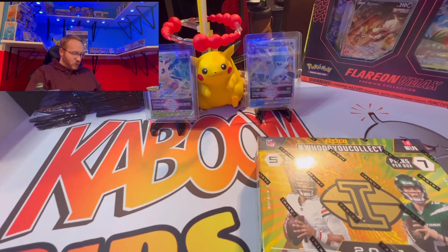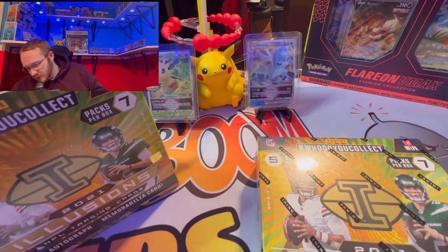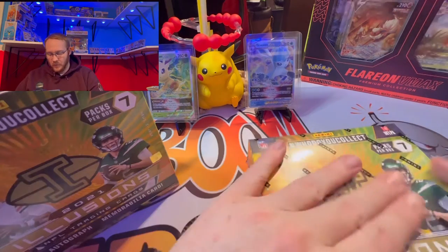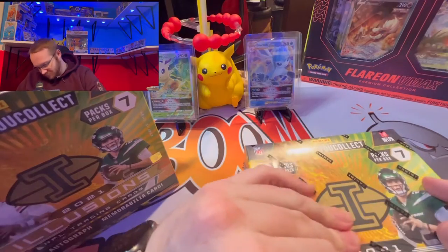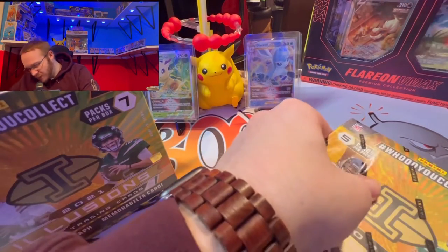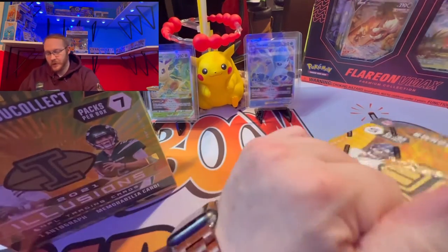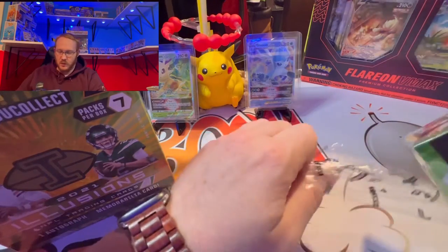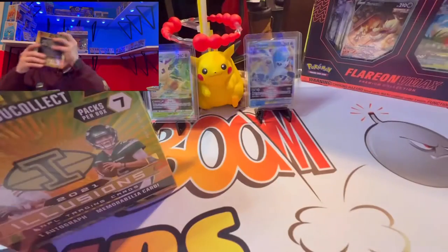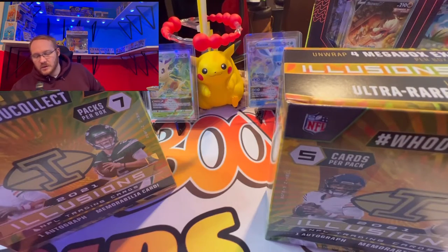So we got Zach Wilson and Justin Fields on the front of the box. Let me get the plastic off here. All righty, take the plastic off and then we'll take a look at the box.